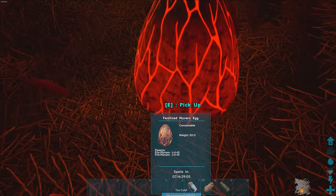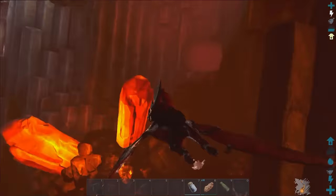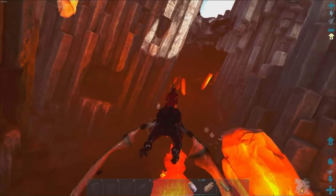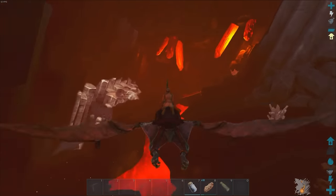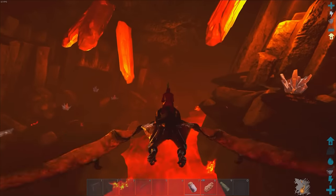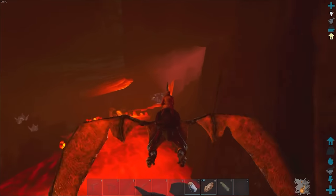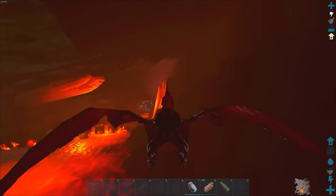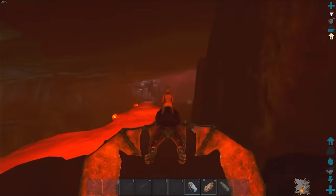We found ourselves a little fire egg here — only level 45, but it's going to show us what we need to do. We're going to head down this way and there's a wyvern here. We're going to get away from it and head down this cave. We can see we're about three-quarters on our way, and we're going to hug the sides of this cave as best as possible to try to get this fire wyvern hung up on stuff.